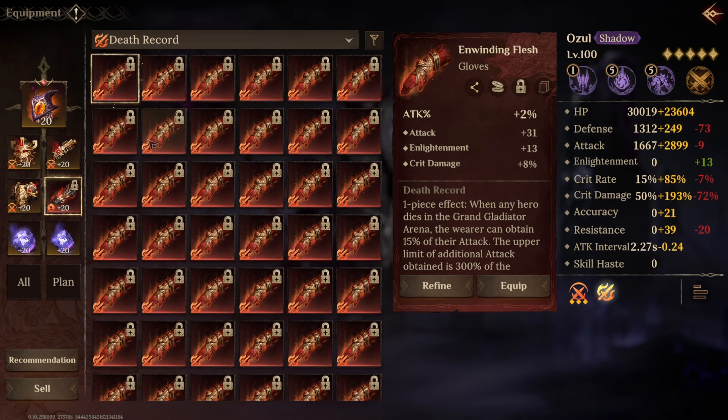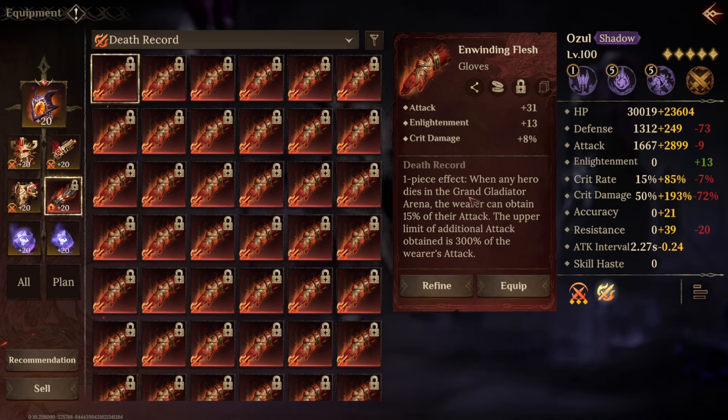Next up we've got Death Record. Whenever any hero dies in the ground gladiator arena, the wearer can obtain 15% of their attack. The upper limit of additional attack obtained is 300% of the wearer's attack. I can see this set being really good in arena — on heroes like Questa who are jumping to the back line and quickly taking out squishy enemies, you'll absorb 15% of their attack. Each time you jump to somebody else and kill them, you're gaining even more attack. Eventually you're facing the enemy tank with a huge amount of stat bloat, way more attack than you went into the battle with, and you'll likely one-shot them.